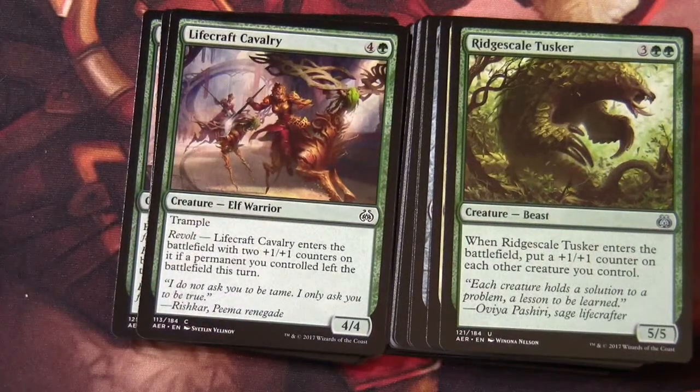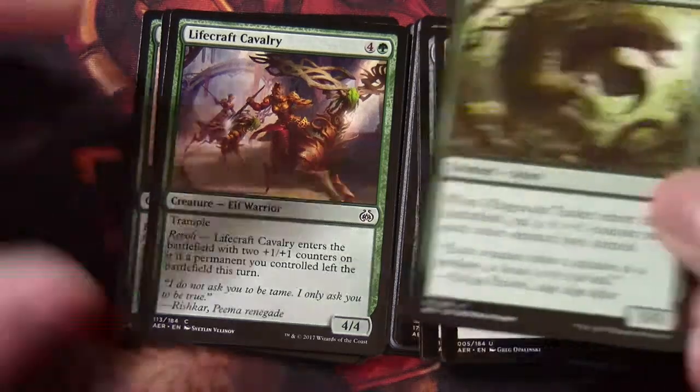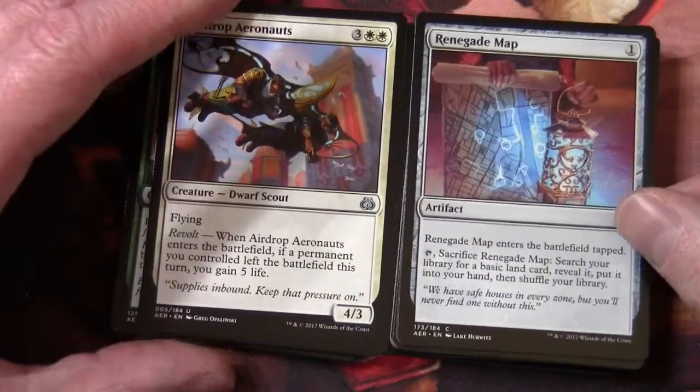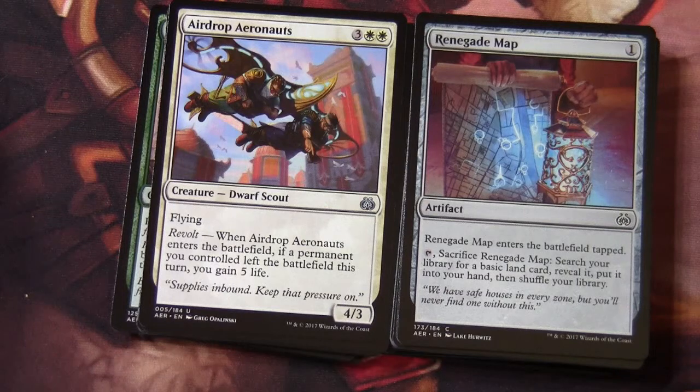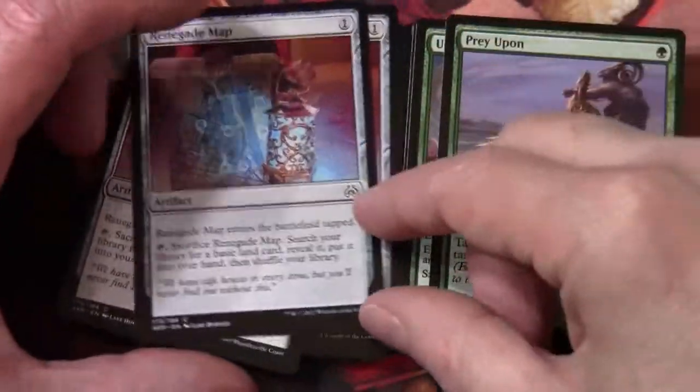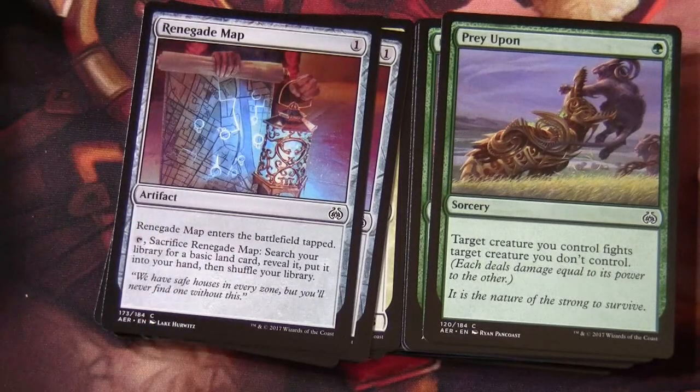Ridge Scale Tusker enters the battlefield with a +1/+1 counter and has the ability to put +1/+1 counters on each creature you control. Airdrop Aeronauts has revolt. Renegade Map is an artifact — it enters the battlefield tapped, and you can sacrifice it to search your library for a basic land card, reveal it, put it into your hand, and shuffle. Three of those for mana fixing. Prey Upon is our green removal through fighting.